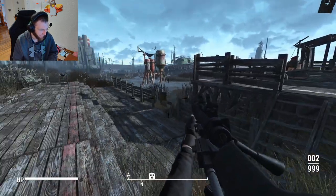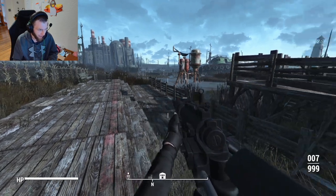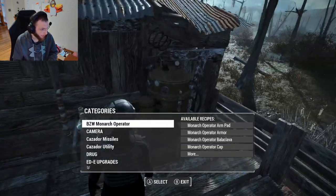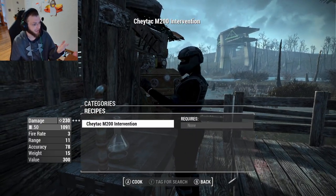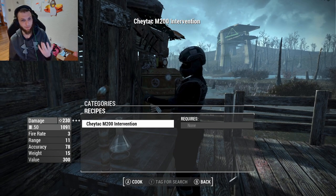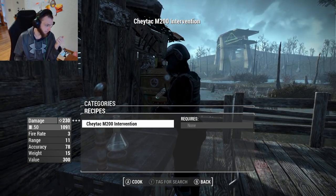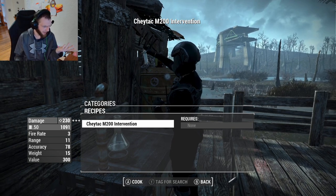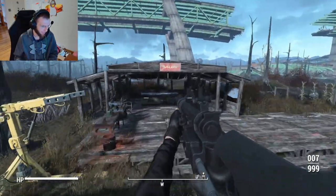We've got the default version here. The reload animation looks nice — if you played Battlefield 4 and used this gun, that's what it works like. I crafted it at the chemistry station; it's at the very bottom called the Chaytac M200 Intervention, which is probably its actual weapon name. By default it shoots .50 caliber ammunition with 230 damage, which is pretty good — as good as any other sniper rifle in the game, definitely any of the base game ones.